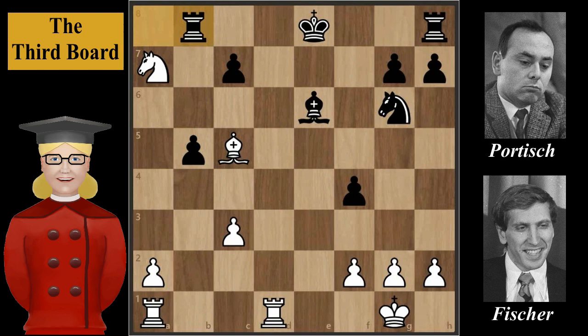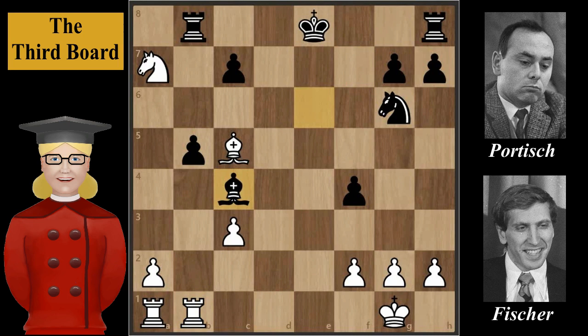Returning to the game: after Rook to b8, Fischer continues with Rook from d to b1, pinning the b5 pawn and threatening to take it. King to f7, connecting rooks and giving up the pawn. If instead of King to f7 black had moved his Bishop to c4, white would have played pawn to a4 and the b5 pawn would be lost anyway.